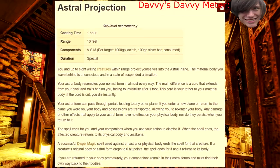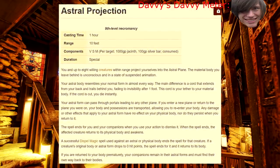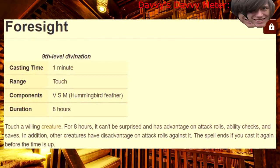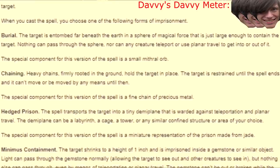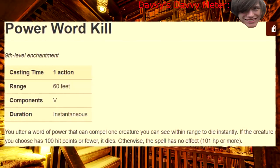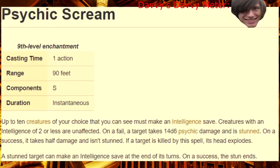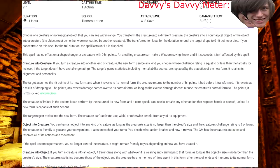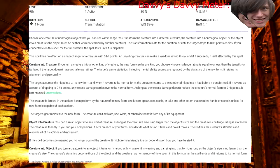Ninth level! Astral Projection — it's such a fun spell when it's used as a plot device by an NPC or an item; never take it yourself, it sucks. Foresight — eight hours of getting advantage and giving people disadvantage, no concentration — that's nice, but I want a little bit more pizzazz in my ninth level spells. Imprisonment — this is probably the only really good ninth level spell in the Warlock's spell list. Power Word Kill — play the guessing game where you either kill somebody with low enough health that they'll probably die anyway, or you do nothing. Psychic Scream — it does 84 damage at maximum, and you can save against it — you can save against a ninth level spell! True Polymorph — it's a super meme-y spell and I love it, so it gets a two. Turn your boss into a plant, turn your plants into a dragon, turn your dragon into a dungeon.